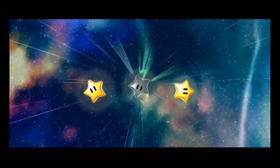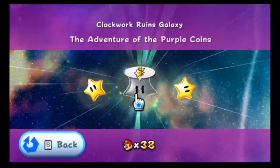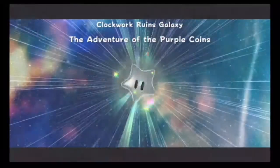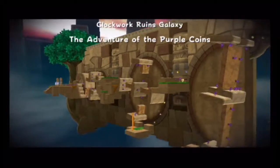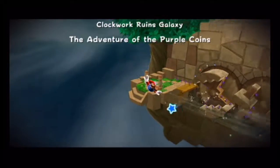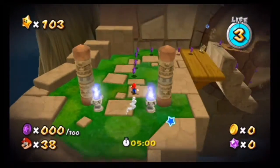Well, not so much just yet, though. We're not gonna explain things in too much specific detail, but for now, let's head back to Clockwork Ruins Galaxy and do the Prankster Comet on that level. We have the Adventure of the Purple Coins, so once again we need to grab all 100 of them. This is why the missions start to get a little bit tricky and difficult — you're probably gonna die a lot.